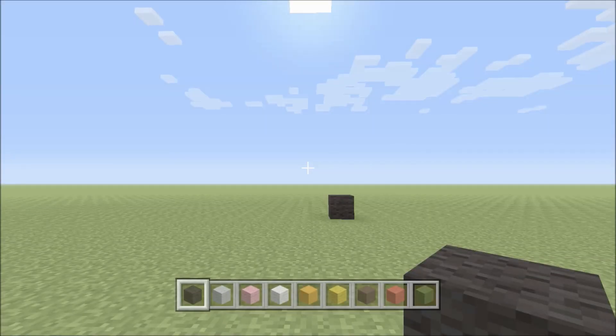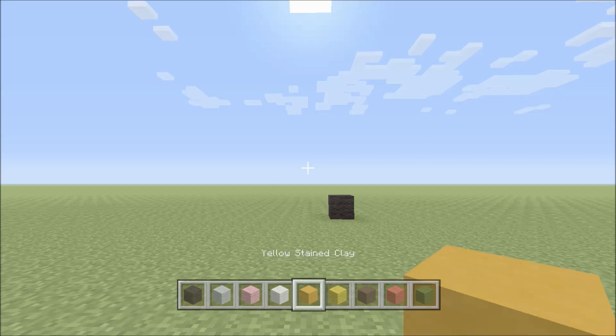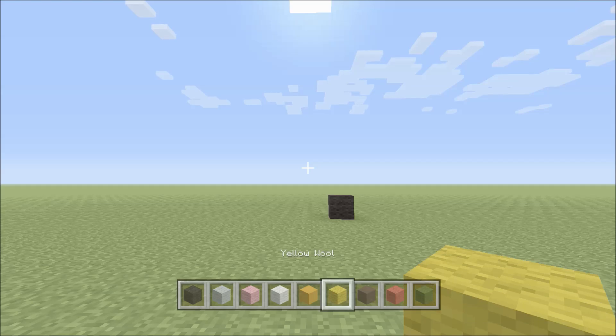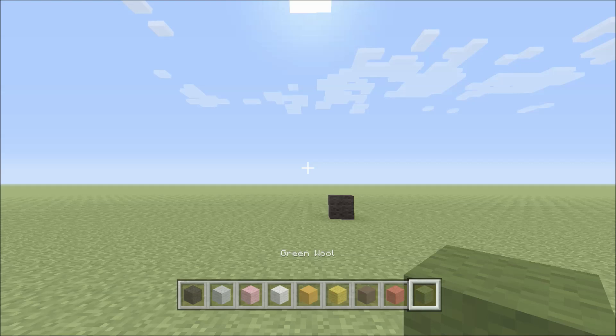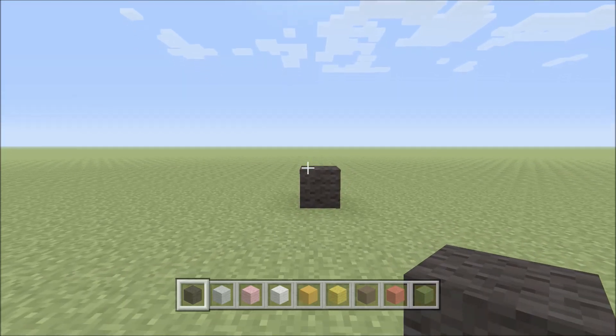For this build we're gonna need quite a few different blocks: black wool, light gray wool, pink wool, white wool, yellow stained clay, yellow wool, gray stained clay, red wool, and green wool. Once we get into building the actual filling for the taco part of the body we're gonna have to add a couple more blocks, and we'll basically be focusing on the outside edge of the taco to start.